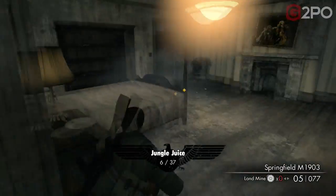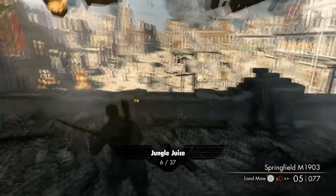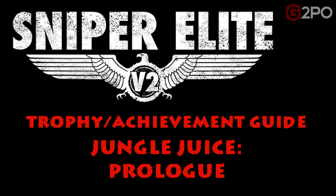So we get the one bottle of Jungle Juice. We're at 6 out of 37. I went back to do the prologue because Hyper and I had gotten some already going through the campaign. So that's the Jungle Juice Trophy Achievement Guide for the prologue. Hope it helps, guys — I know these are going to help because we had a lot of trouble finding these things. I'm Spider and I'm out.